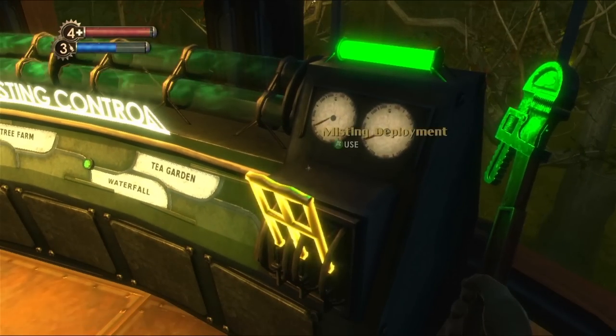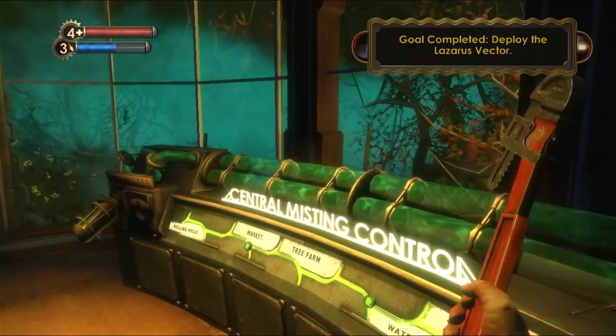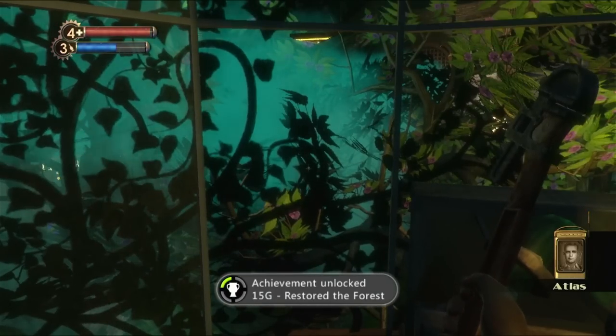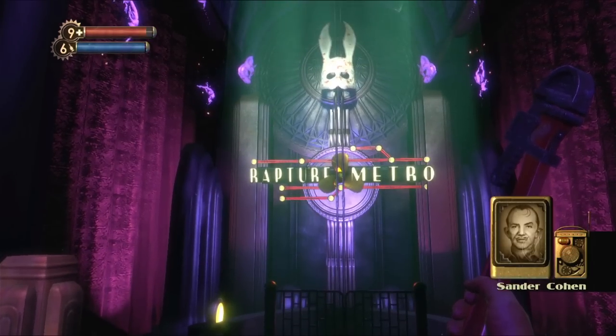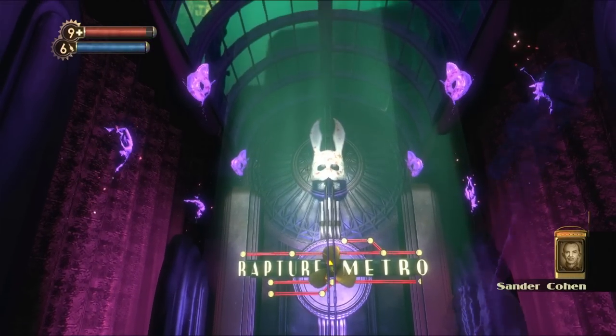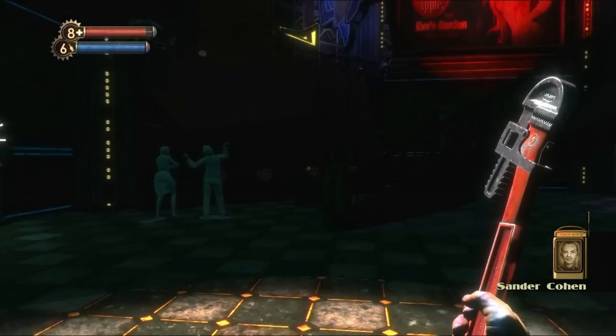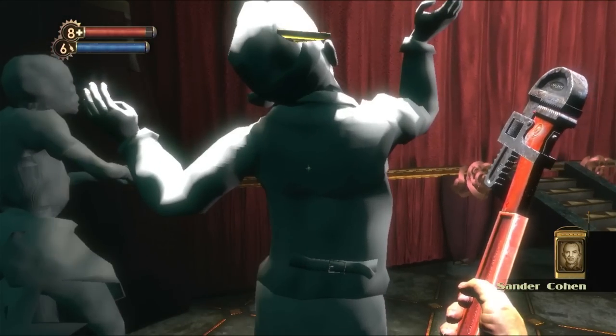With everything else in Arcadia mopped up I deployed the Lazarus vector, which popped the achievement for saving the forest, before moving on to probably the best level in the entire game. Fort Frolic is Rapture's adult paradise — filled with shops and neon lights, it is the playground of Sander Cohen, perhaps the most unhinged person in the entire city.